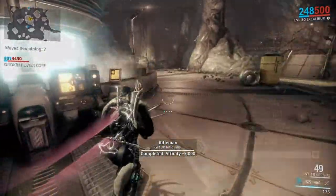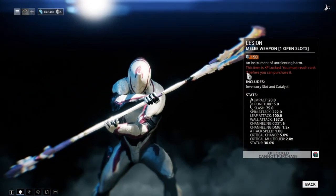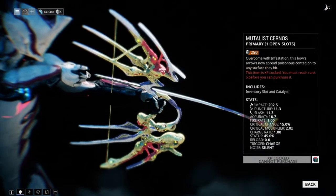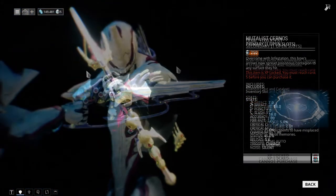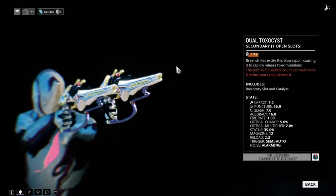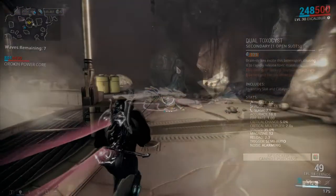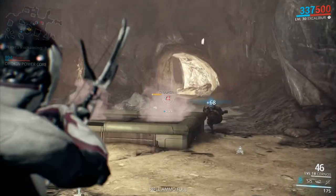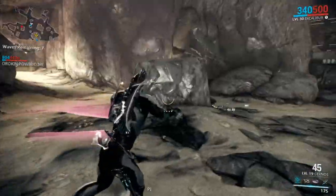There's a new set of weapons and they actually look really really good. You have the Lesion, which is a melee weapon that looks really cool. You have the Mutalist Cernos, which is the bow and arrow. You also have the Dual Toxocyst — dual pistols — plus a bunch more.